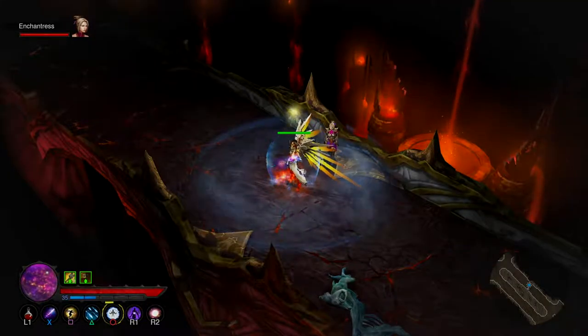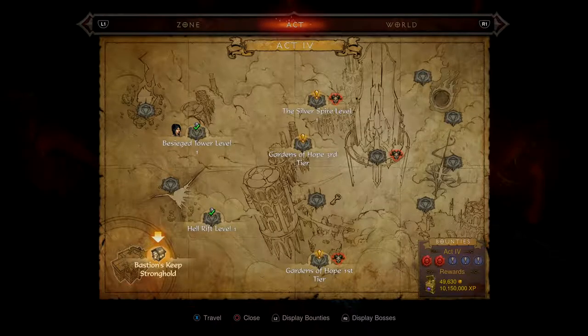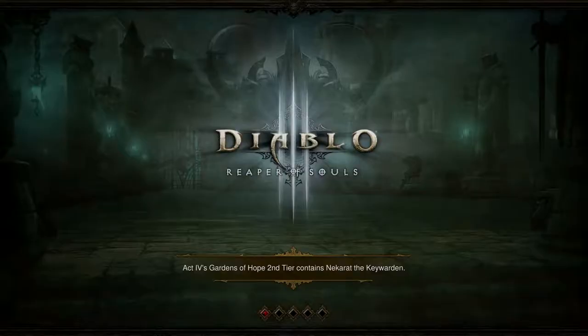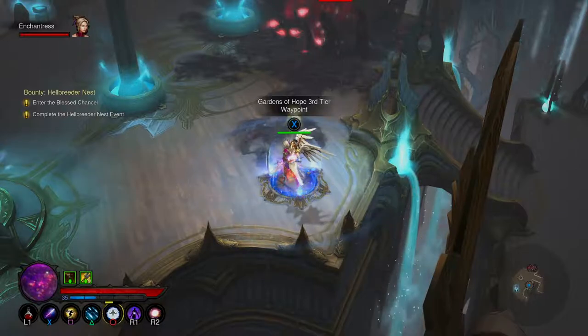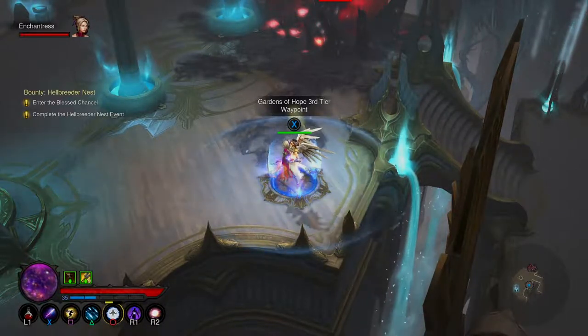26 million XP — nearly 27 million — and my paragon leveled up for two points. Now I go to the map, press R1 and find the next act. I'll do this one and then the two elite bosses. The last main boss — I took my shield off, wasn't attacking him, and he started dying because my fire boots had already taken effect and just ripped him to pieces.